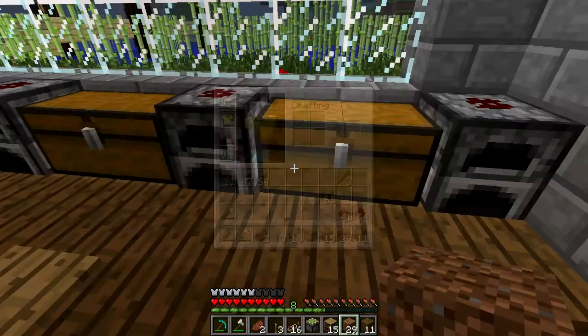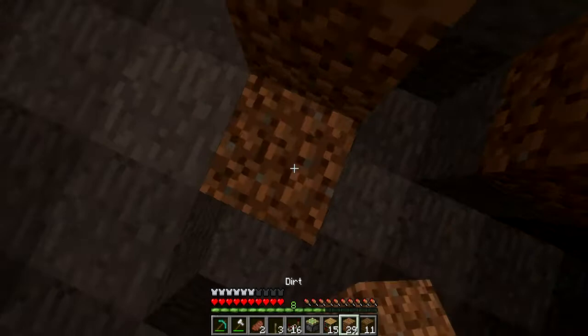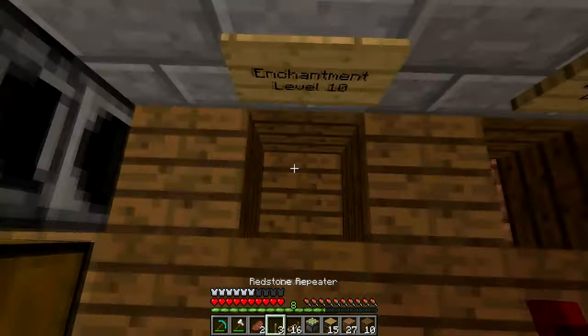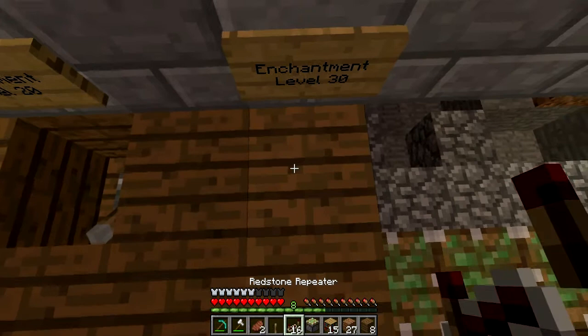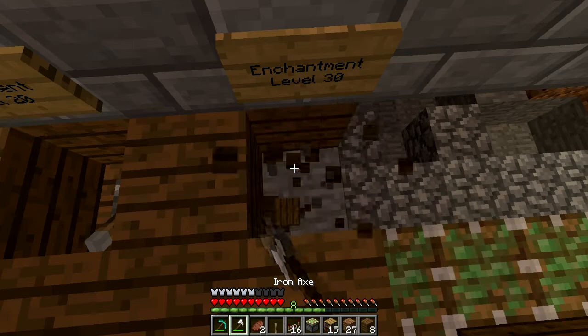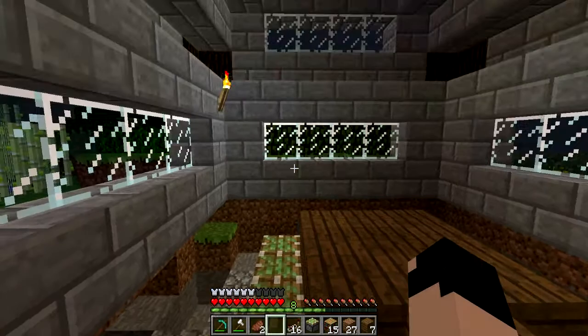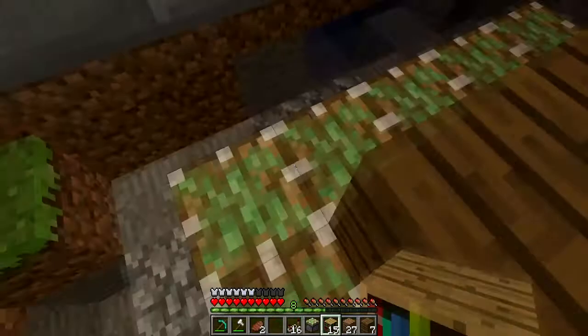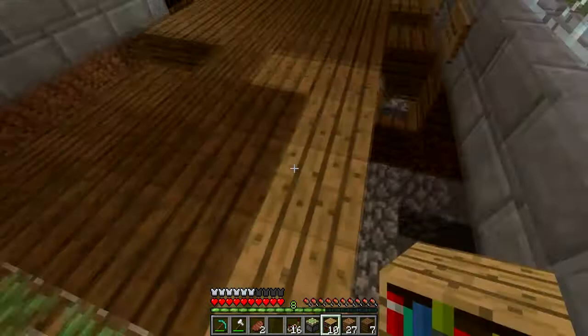We're probably gonna build the whole thing today so I can get it all over and done with. We're gonna put the levers on the floor — we'll change the block, make this block wood, and we'll make the bottom of this block wood as well. So what's gonna happen is there's gonna be levers, and once you flick it up the piston will push the bookshelf up. We're gonna have five bookshelves push up for level 10, five push up for level 20, and then five push up for level 30.